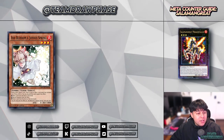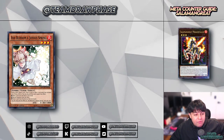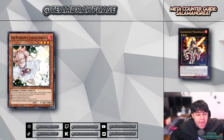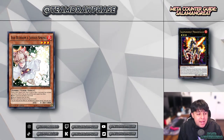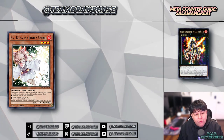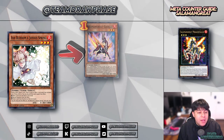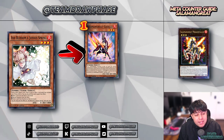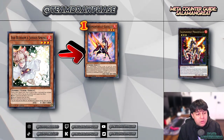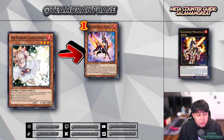We'll begin with Ash Blossom and Joyous Spring. Ash is used to negate effects that involve adding a card from the deck to the hand, sending a card from the deck to the graveyard, or special summoning a monster from the deck. Against Salamangreat, your first initial target will be Gazelle — if your opponent activates Gazelle's effect to send a Salamangreat card from the deck to the graveyard, this is a prime opportunity to use Ash.